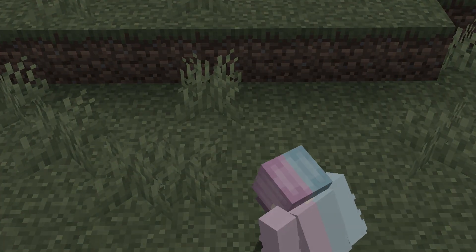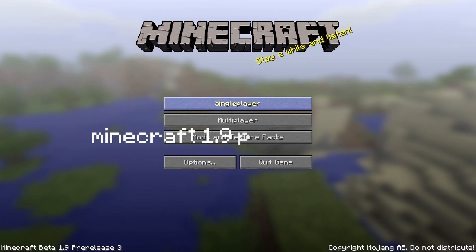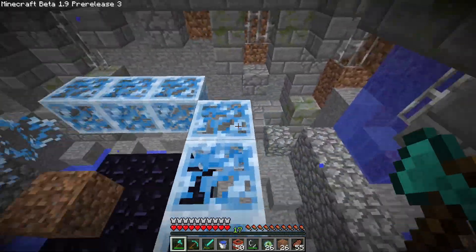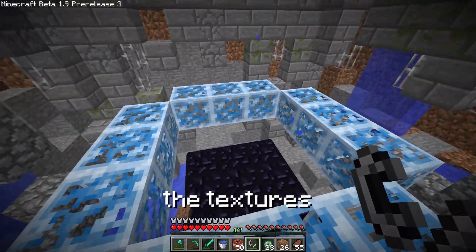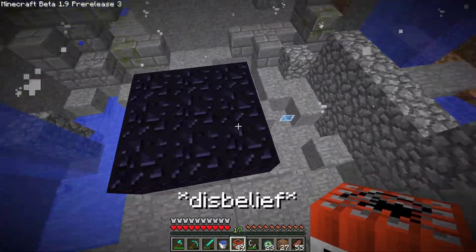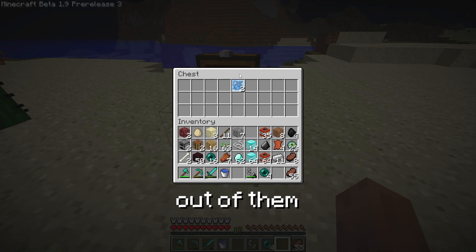Maybe the glitch didn't even work. But just as all hopes seemed lost - wait, I think I found the version. Okay, so I'm on Minecraft 1.9 pre-release 3. And yes, these are the end portals. This version is so old they don't even have the normal textures. But as we update our world the textures will change. We can just blow it up. We're gonna dupe these so I can actually build a full end portal out of them.